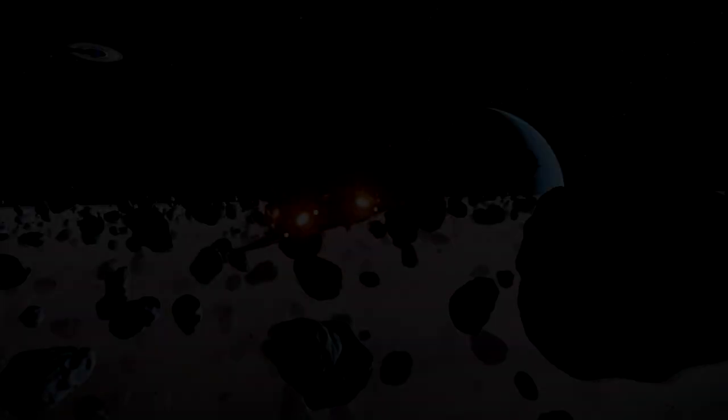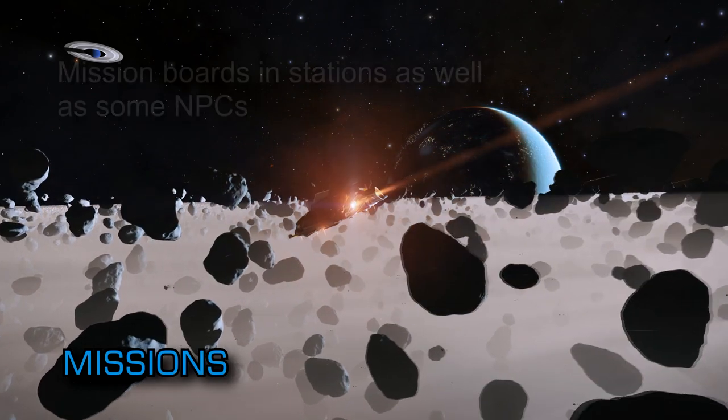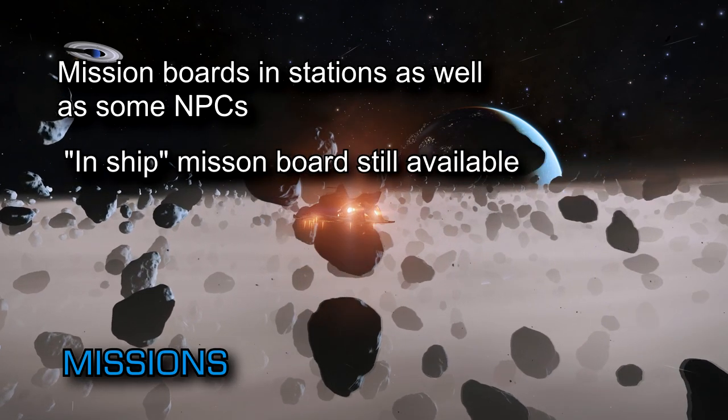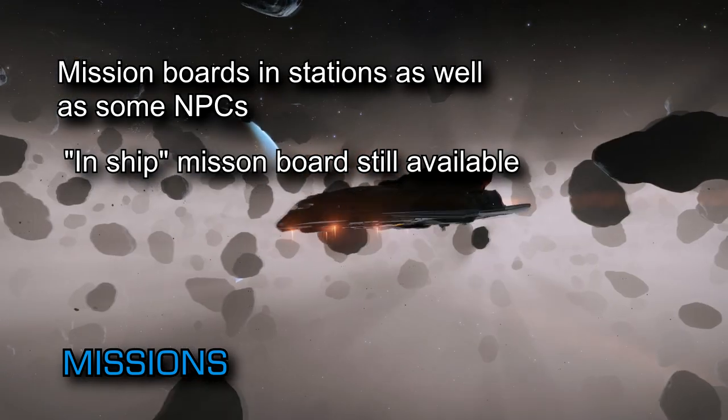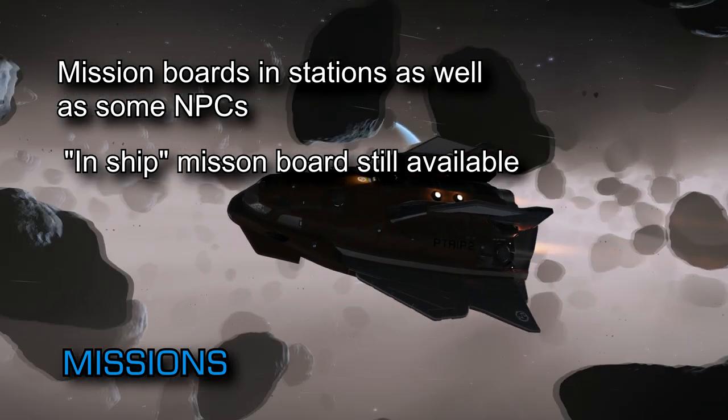Whilst on foot, players will be able to pick up missions from mission boards inside stations as well as from some NPCs, but fear not — the in-ship mission board you're used to seeing will still be available and actively handing out missions without the need for you to leave your ship.